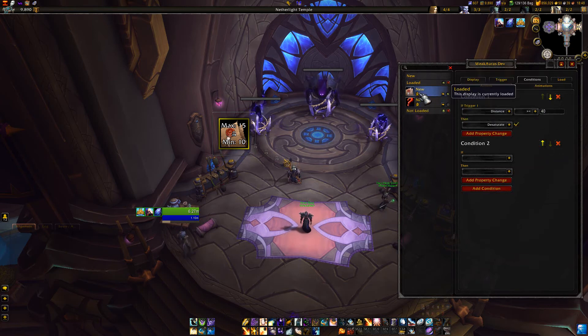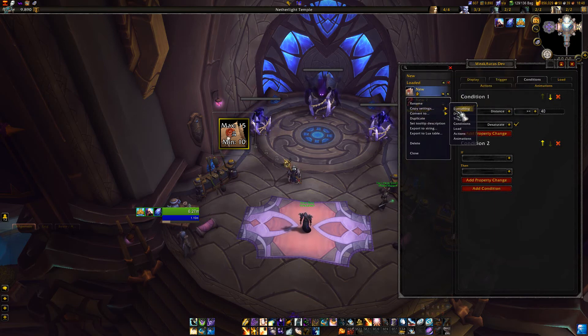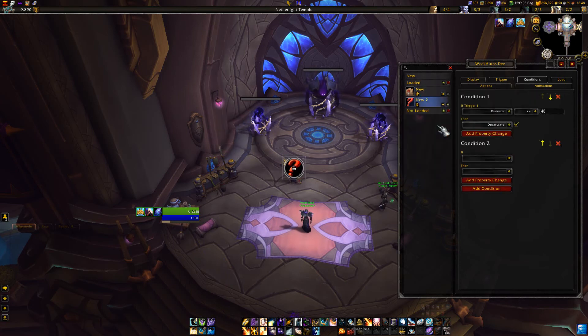Next up is the improved copy and paste code. It's now possible to, for example, copy the condition setup from one aura to a different aura.